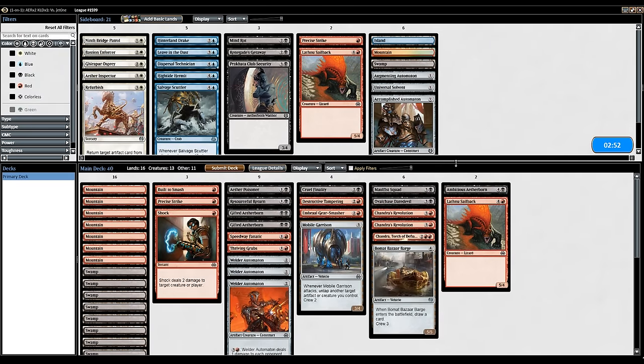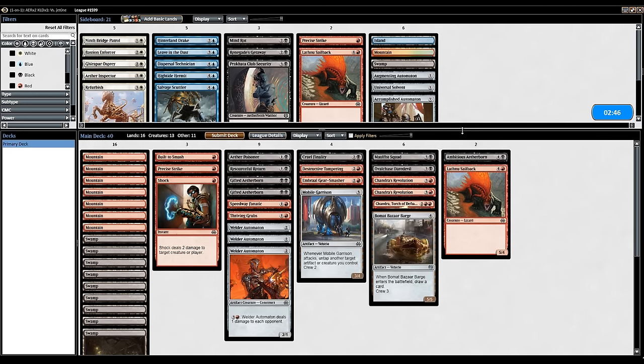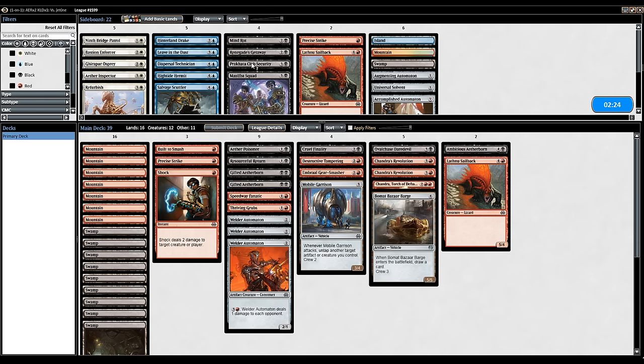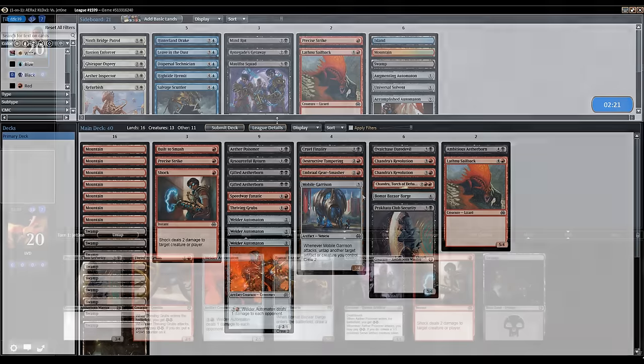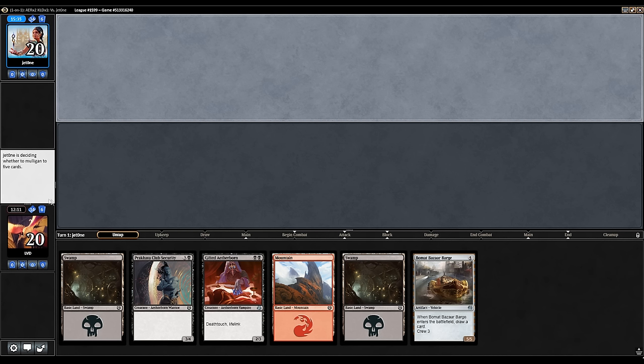Opponent had a Red-Blue Improvise Artifact deck. Do we want to change anything? We could maybe play the Club Security, as it blocks the opponent's creatures quite nicely. The Malfus Squad is probably not as good as Club Security in this matchup. This hand unfortunately we can't keep with only one land. If it was a Mountain I'd think more about it, but yeah, we can't keep this one. This mulligans to 6, which is a very solid hand, so we will keep.